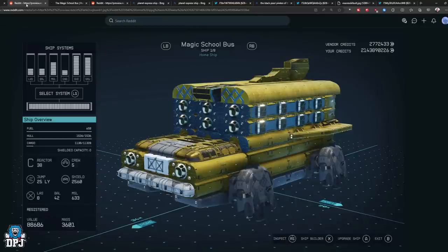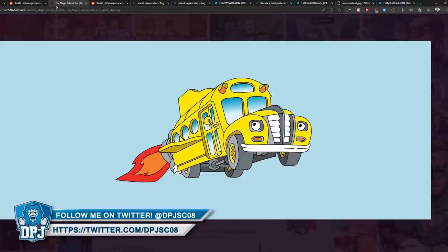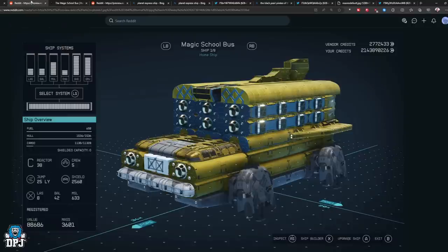First up, look at this insane ship - it's the Magic School Bus. If you don't know, this is one of the best cartoons from when I was young. It was literally a school bus that would turn into a spaceship and go into space. This is what the original Magic School Bus looks like, and as you can see, it is a phenomenal recreation given the limited building process in Starfield. It's got a C-drive reactor - I bet it's super heavy - but look at it, it's just unbelievable.